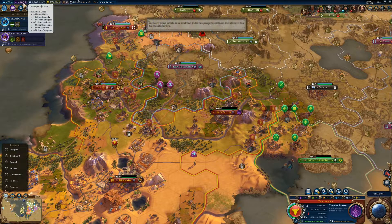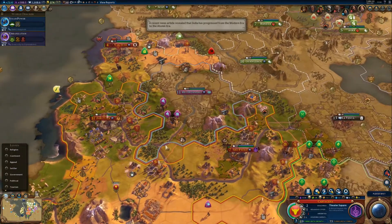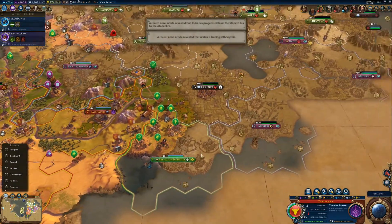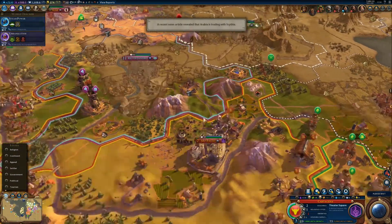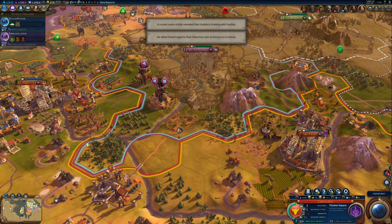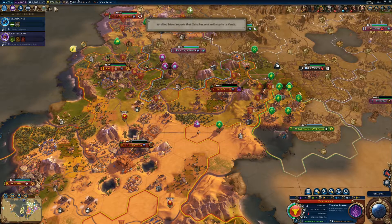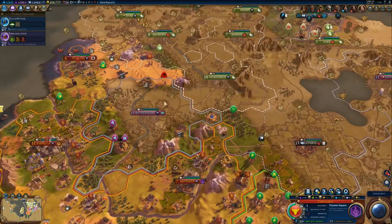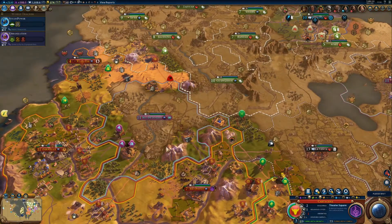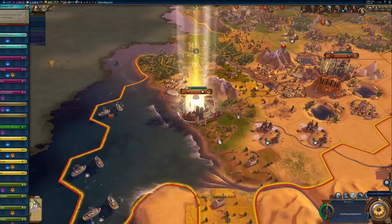Madrid is really getting some culture and Granada as well — they're the kings of culture right now. India is now in the atomic era. That is dangerous because Gandhi really likes nukes. I just hope he doesn't discover any nuclear technology soon. Brazil is fighting with Lavenda — those are barbarians.